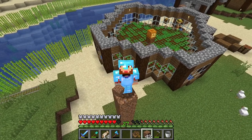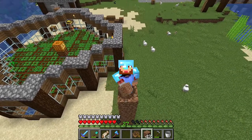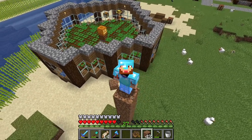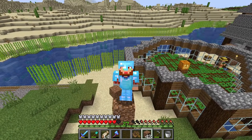Hello everyone, and today I'm going to be showing you how to make an automatic crop — wheat, carrot, potato, or beetroot farm — in your Minecraft survival or creative world, fully automatic. It requires one villager and no redstone.